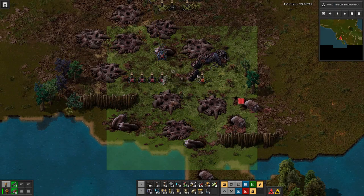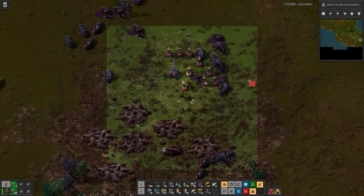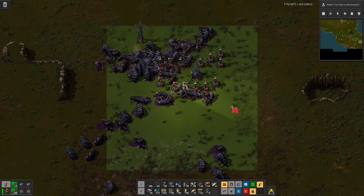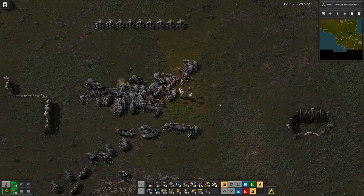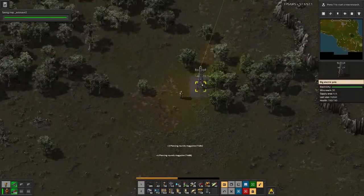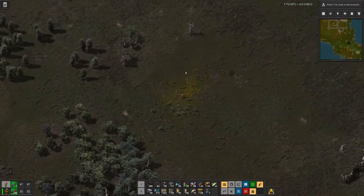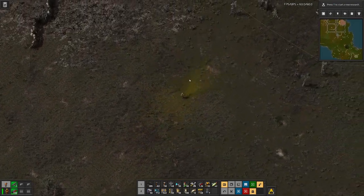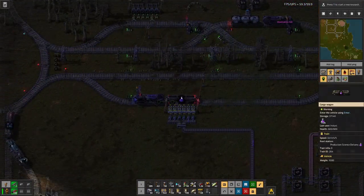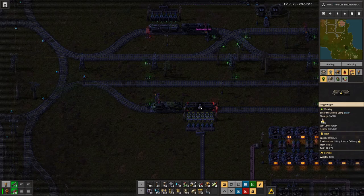Let's pack things up again and then I think we will just have to wait out for the science to get to the point where it's delivered to our lab and we can then actually do some more research. And I think purple we are not that far off, and probably the yellow one too. Let's actually have a look. There we need around 800 more, and here it's 1,400.